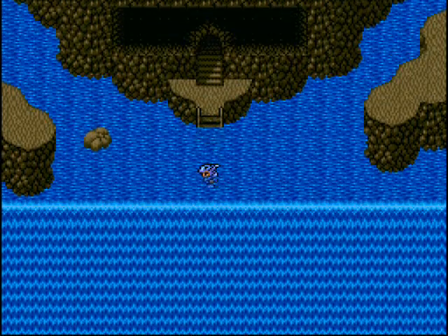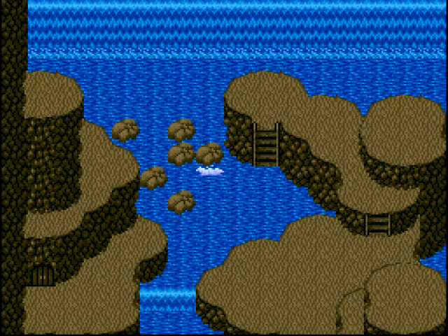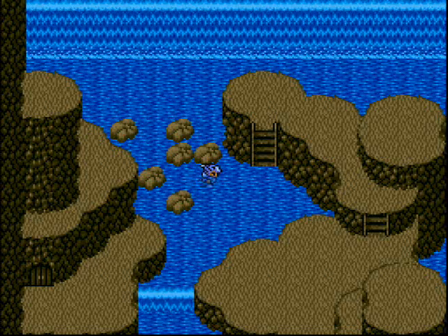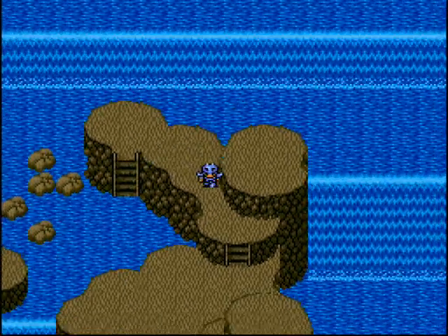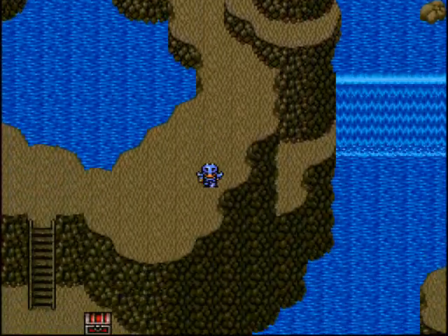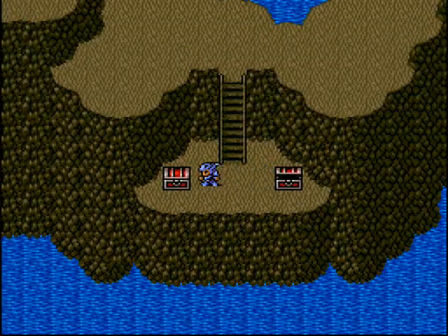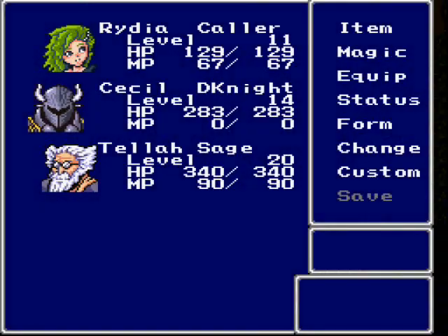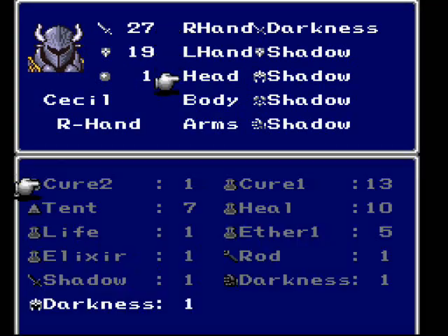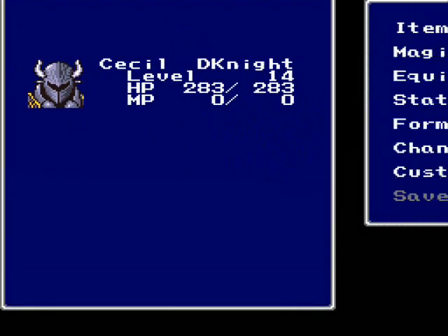Waterfalls - we just fell down! I didn't die, that's great! After surviving that giant fall, let's get more treasure: Darkness Gloves and Darkness Helm. We're going to make a pretty much complete makeover with Cecil. Cecil's doing really good now.